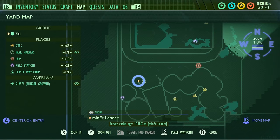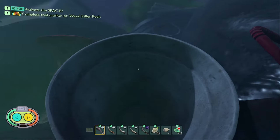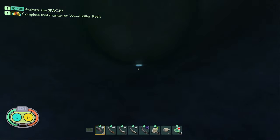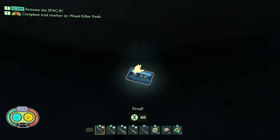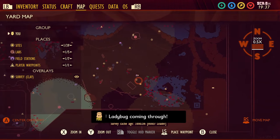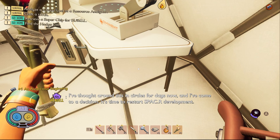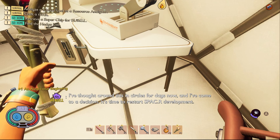The first tape in Spacer Development is called Fired. In order to get it you need to come to the trash can and find this polystyrene cup. When you go inside the cup it's right at the back. The second piece of data in Spacer Development is called An Auspicious Beginning. You need to come to this field station right here and it is on the floor under the resource analyzer.